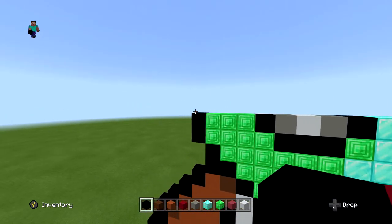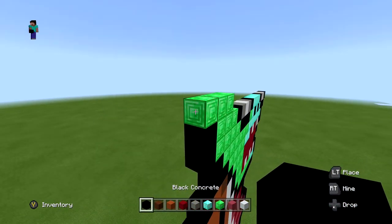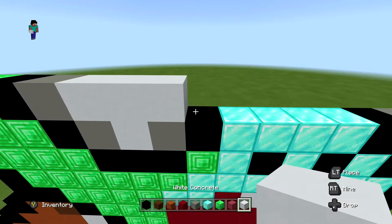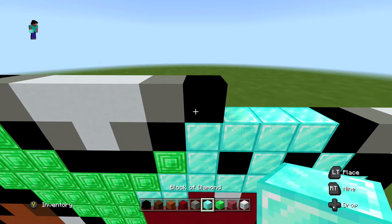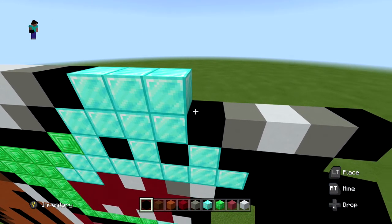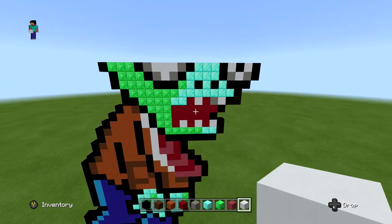For the next layer, start extended out one with a black, then three blocks of emerald, black on the outside, black on the inside, light gray, three white, another light gray, a black, three blocks of diamond, then black-white-black-white-black to finish, filling in the middle with white. When you're done it should look just like this.